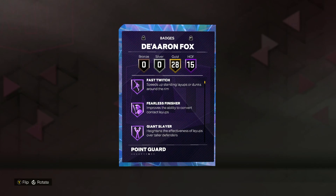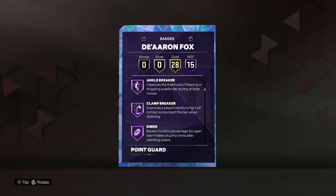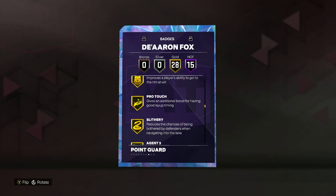Looking at the badges, he does have 15 Hall of Fame badges including fast twitch, fearless finisher, giant slayer, limitless takeoff, posterizer, ankle breaker, clamp breaker, dimer, hyperdrive, killer combos, quick first step, anchor, ankle braces, chasedown clamps, and glove.